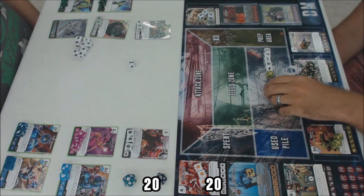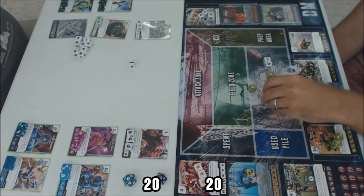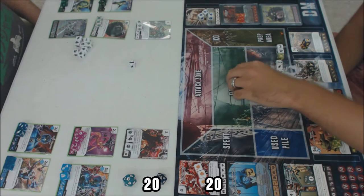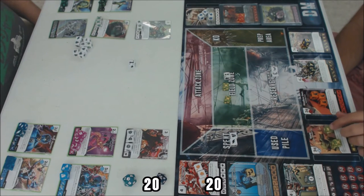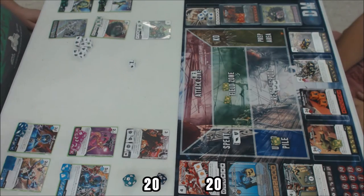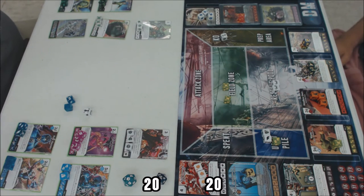I re-roll the one-fist Wong — it can only improve from there. I also re-roll some bolts. I end up with another Wong, a sidekick, and a question mark — exactly what I wanted. I purchase another Wong with two fists and a bolt, planning to use PXG on my opponent's turn to move those purchase dice to my prep area. I attack with a sidekick; he blocks with a sidekick.